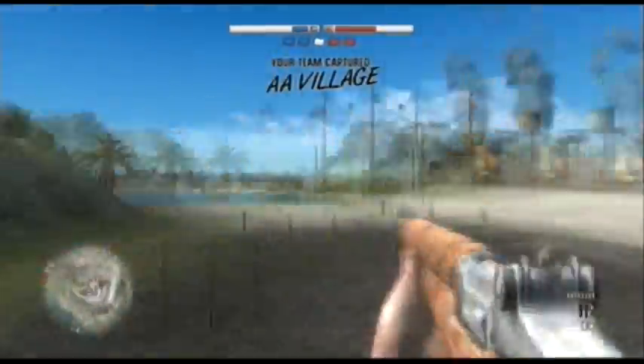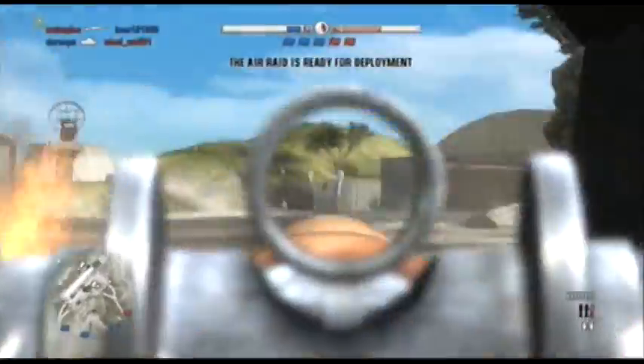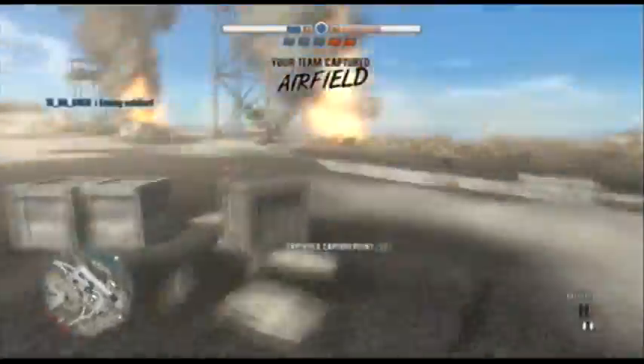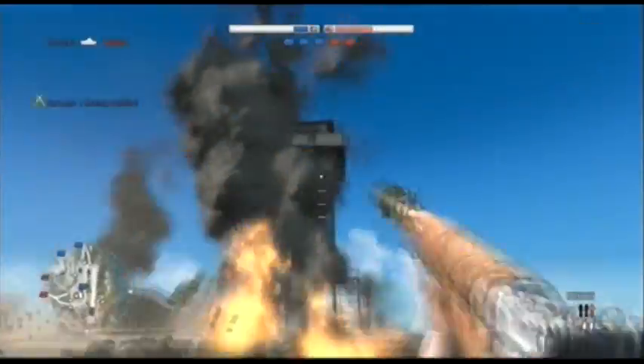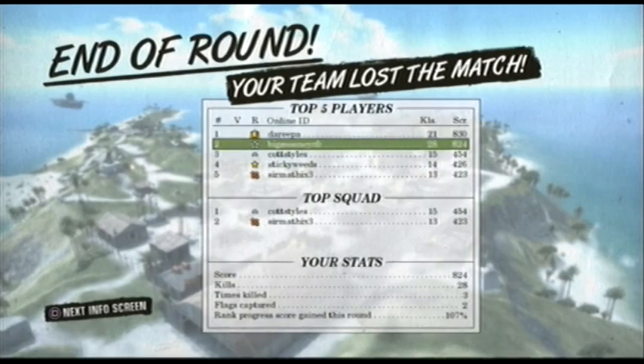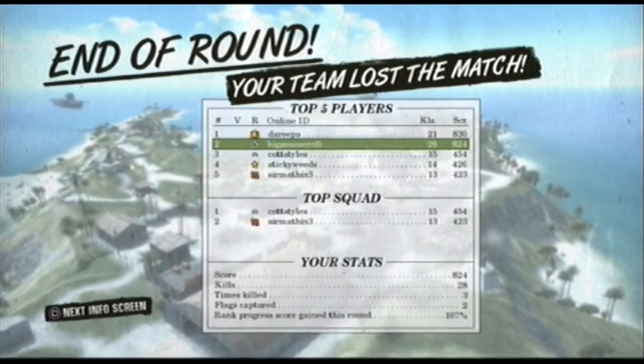There I was about to get shot down so I abandoned the plane and went to take the base. I shoot a few guys but I do die. I cut swiftly to the score — I get 28 kills and 3 deaths, and over 800 points, I think it's 870. I'll have to cut it here guys. I'll see you next time and I hope you enjoyed this little commentary.